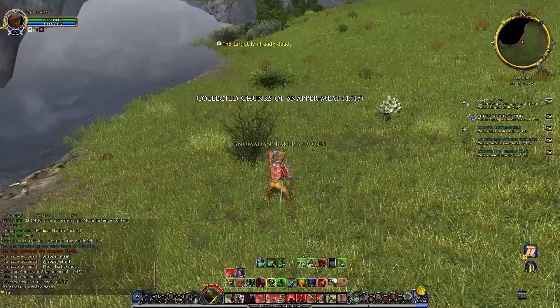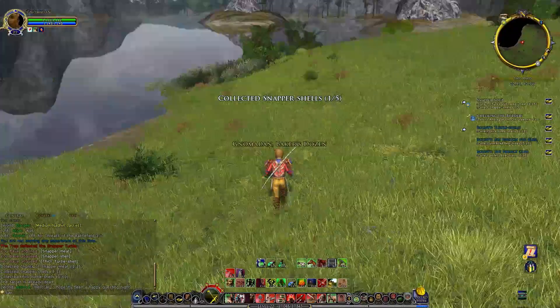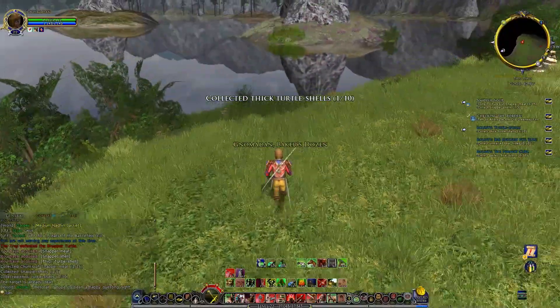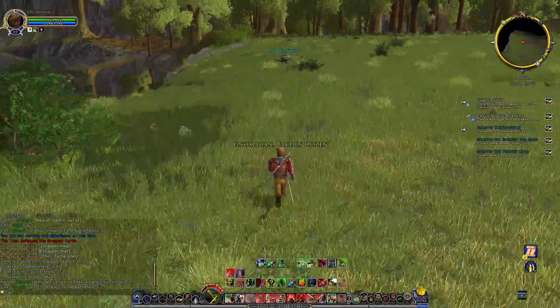Let's see how these go down really quickly. One of 15 Snapper Meat. One of five Snapper Shells. And these are going to go toward one of 10 thick Turtle Shells. Very nice. We'll take a look in there in just a moment.